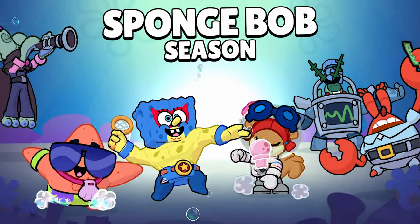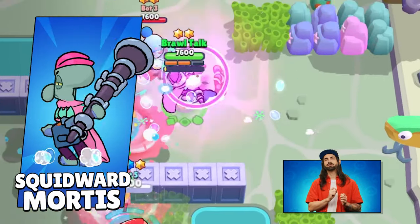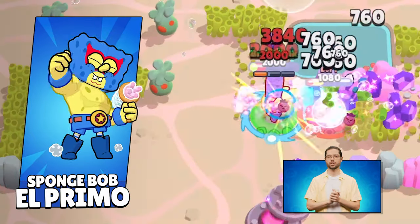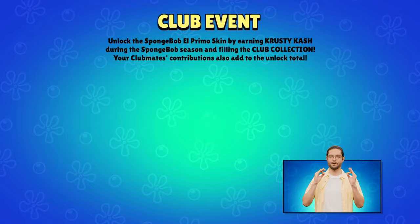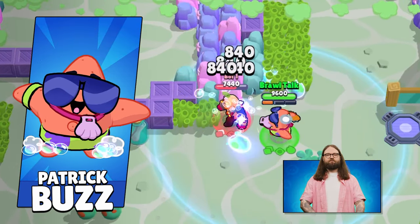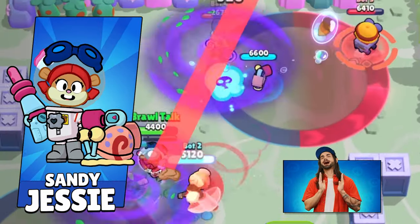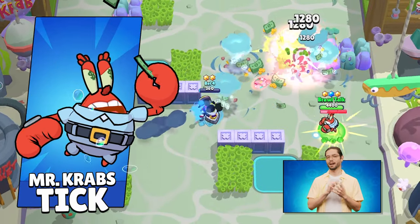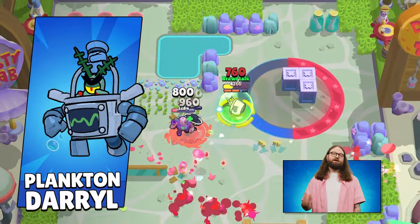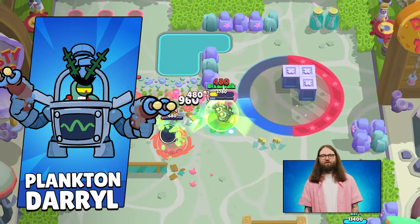The SpongeBob season of the Brawl Pass features skins from the hit TV show. Squidward Mortis is the Brawl Pass skin, with pink and white color variations from Brawl Pass Plus. Spongebob El Primo can be unlocked from the club event for free. Patrick Starr debuts as Patrick Buzz, Sandy Jesse comes with Gary the Snail as her shell cannon turret, Mr. Krabs will be in the game as Tick, and Plankton Daryl is banking on his rolls to get in and out of the Krusty Krab with the secret formula.